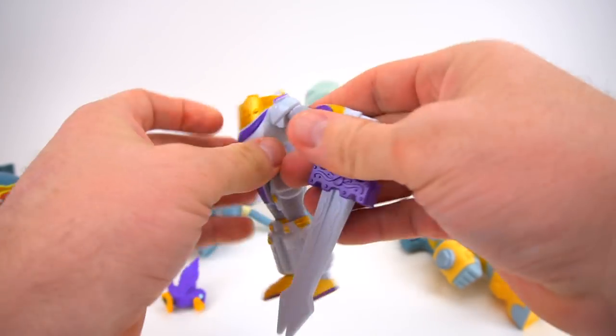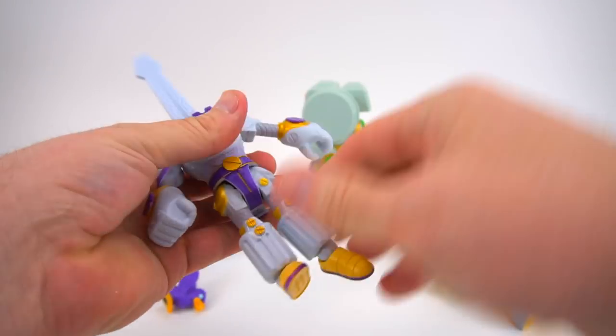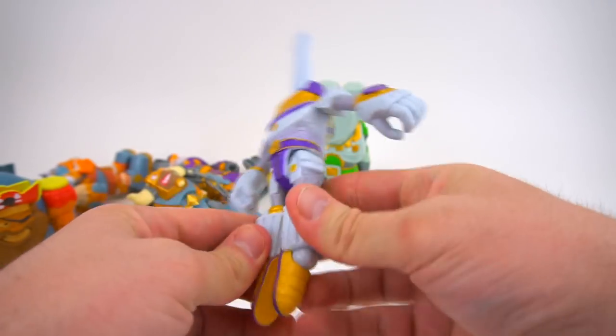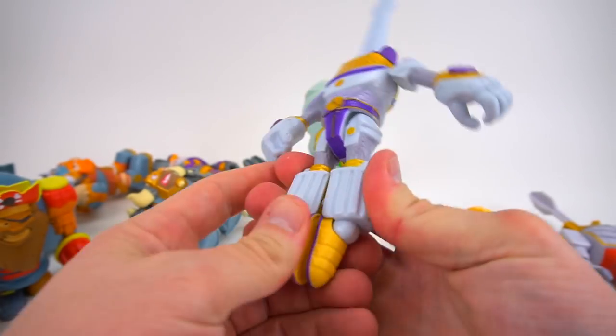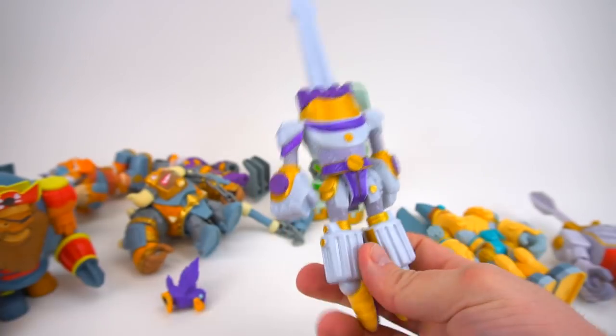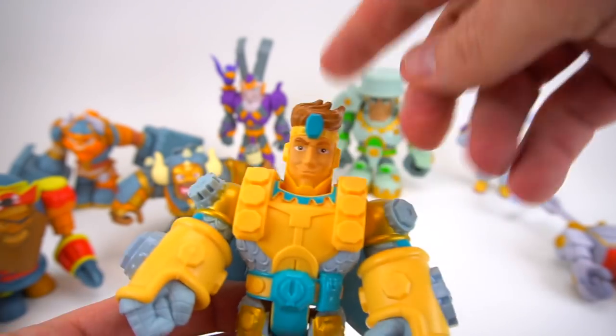For Lady Twist, take this right there, put her feet together, push his head down, and just like that she is now a flat head screwdriver. Pretty cool.